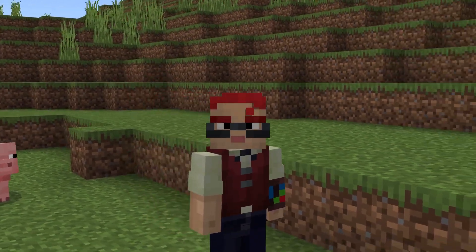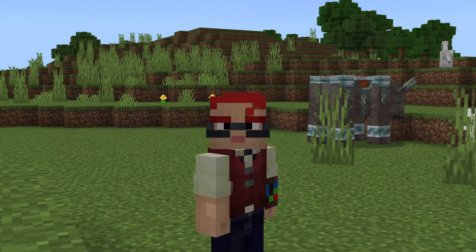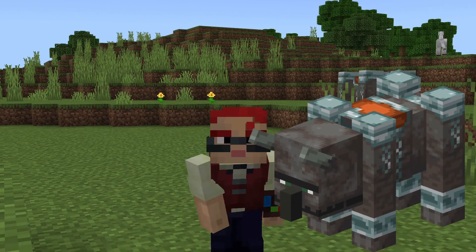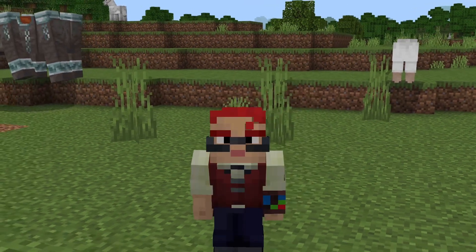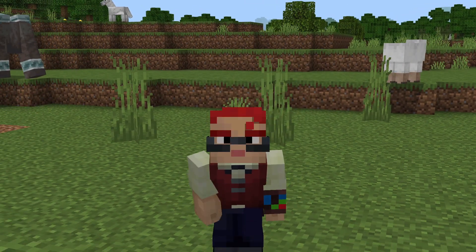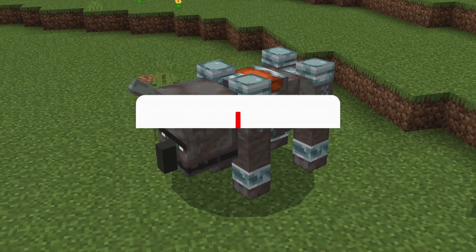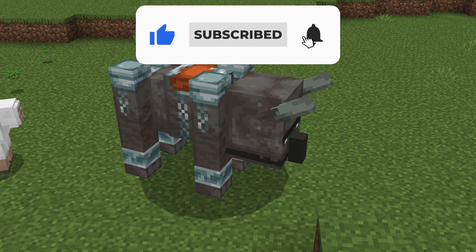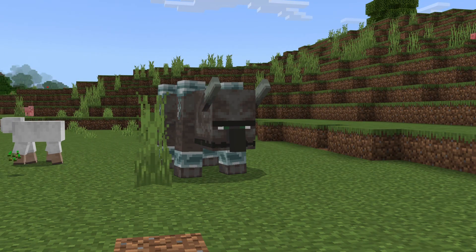It's time to unveil the first set of animations in this update. Get ready for some jaw-dropping visuals featuring none other than the fearsome Ravagers. These mighty beasts have never looked more alive. Let me walk you through the incredible new animations I've added to the Ravagers. First up, check out the Ravagers' new idle animation. Notice the subtle movements in their legs, the breathing animation, and the way they shift their weight. It's as if they're waiting for the perfect moment to strike.